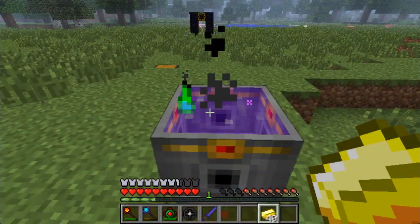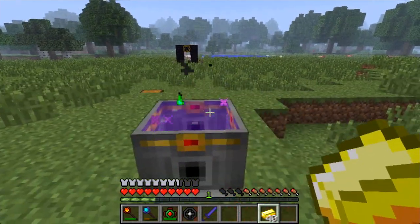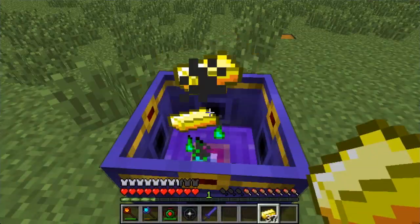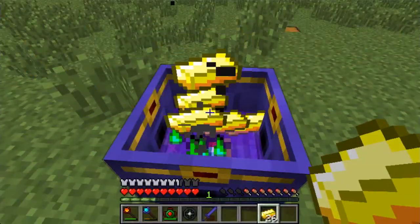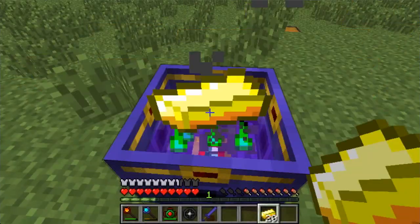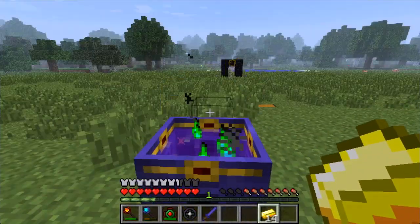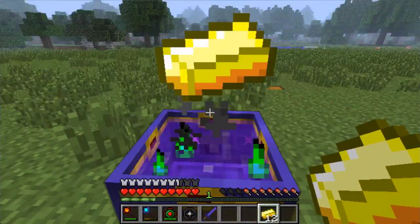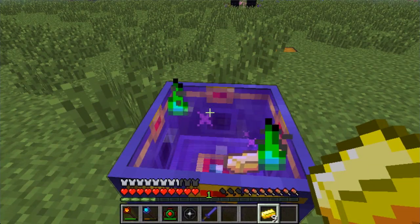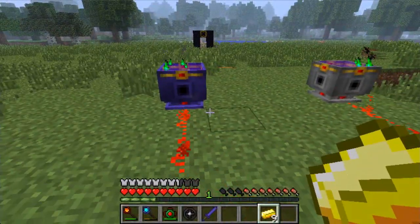Unfortunately the crucible of eyes still overflows, which is why we have the thalmium crucible on the left. The thalmium crucible holds even more V than the crucible of eyes and still emits redstone at 90% capacity. But the coolest part is it won't overflow — if you throw something in there that would make it overfill, it'll just hold it until it can break it down and utilize the V. That's pretty handy if you don't want trouble on your hands.